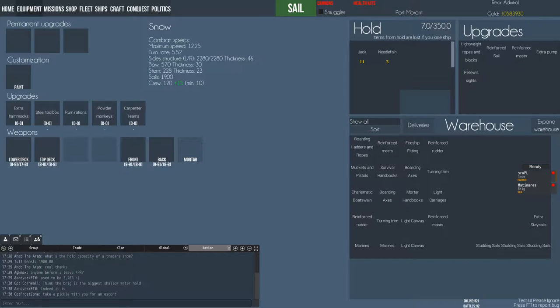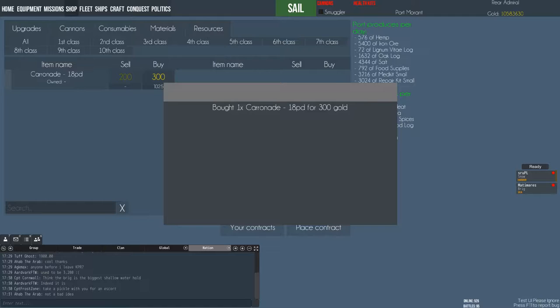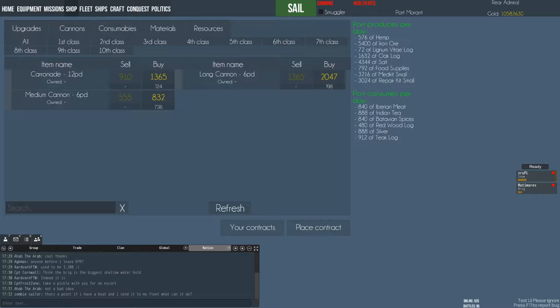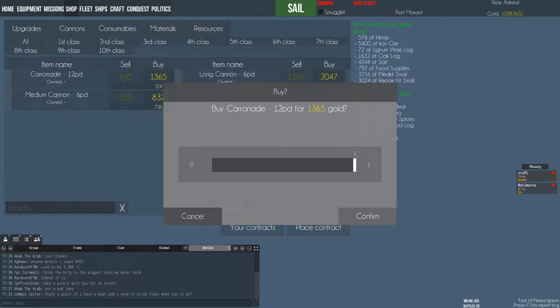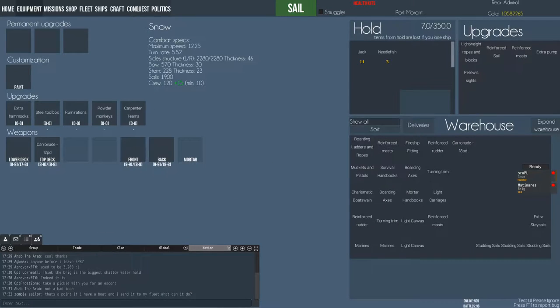Here you have the information about what kind of cannons and carronades can equip. The cannons are in the first bracket from the eighth class to the ninth class, and the carronades are in the next bracket from the seventh class to the eighth class. That's how it works for the lower deck, top deck, front and back. So if I want to equip carronades I can take the best seventh and eighth. Seven carronades, 18-pounders, just for three hundred gold. The eighth class carronades are expensive for some reason.